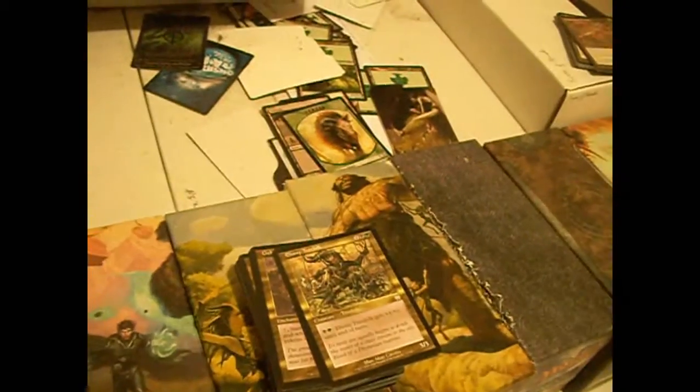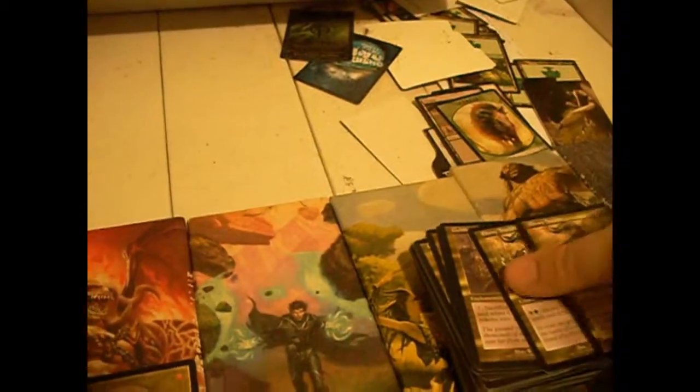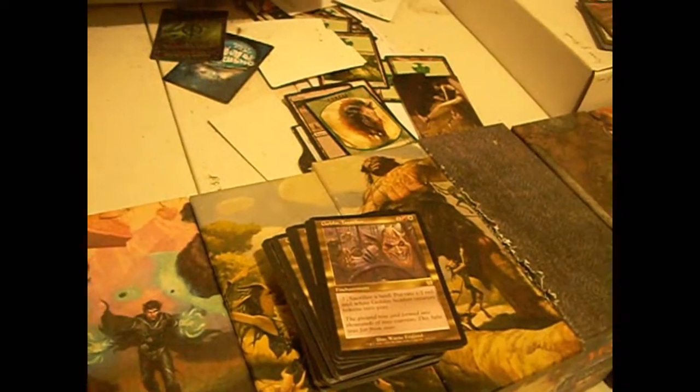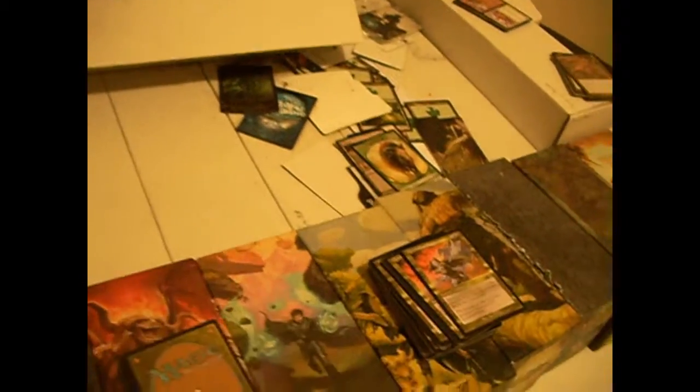Emnii Treefolk — it's a 3/3 for three mana, colorless black and green. You pump black and green into it to give it +1/+1 till end of turn. It's a Treefolk-shaped thing. Goblin Trenches — red-white enchantment. Pump two colorless and sacrifice a land to put two 1/1 red and white Goblin Soldier tokens into play. It's okay — I've put it in a sideboard before, but I've never really felt compelled to use it.